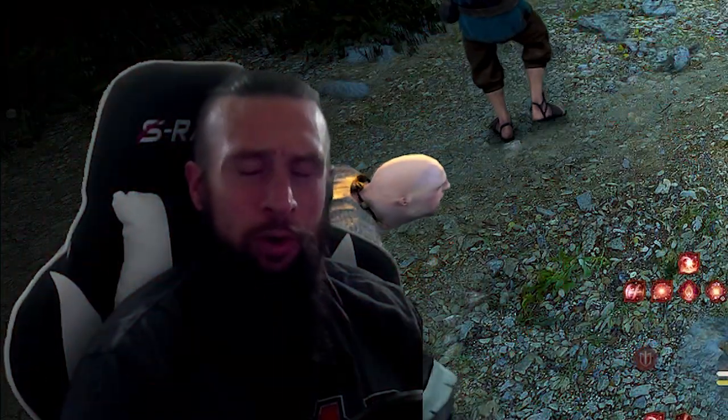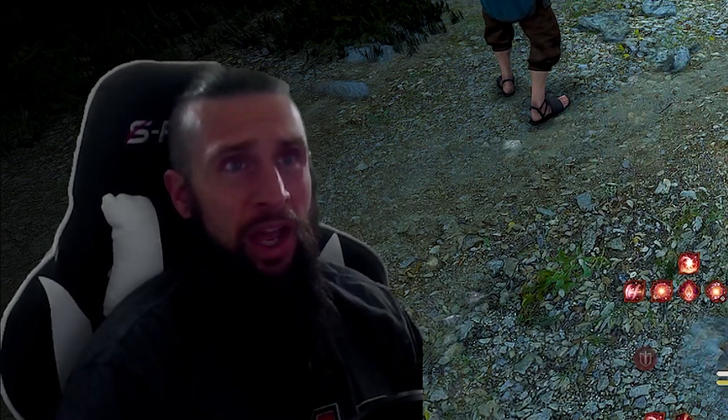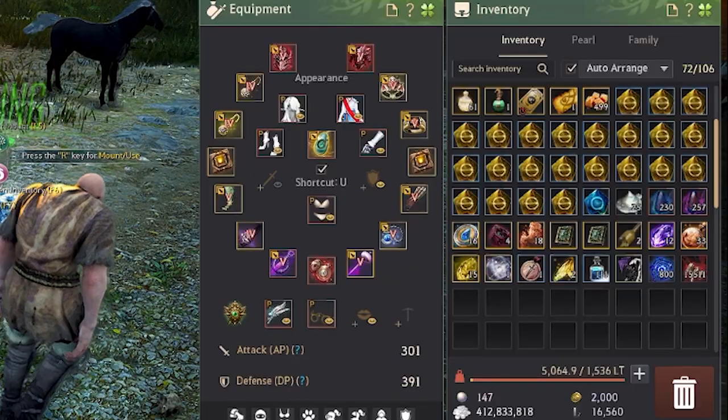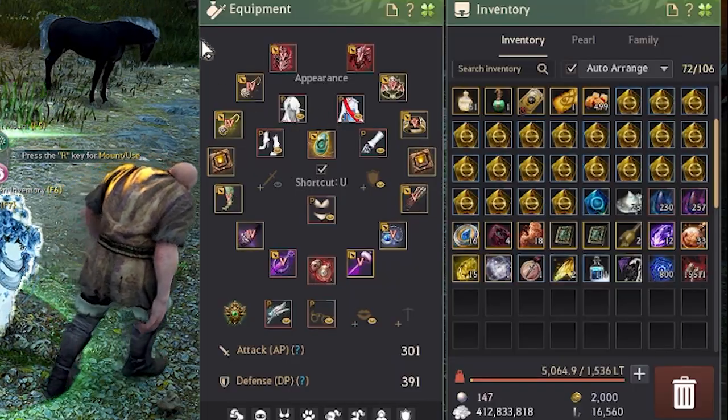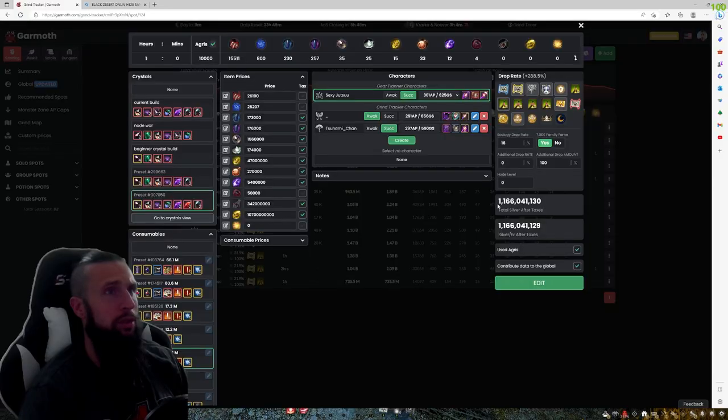We just finished up the hour at Hex. To be honest, I need to do more testing. I don't know if it was me or if my game was off, but we only pulled 15,000 trash and 15 Crystal Despair. So I mean, one bill, 166 million. Not bad.